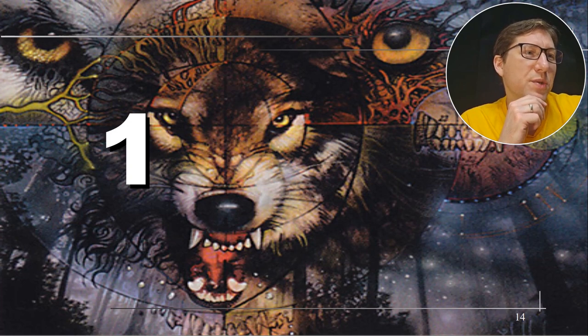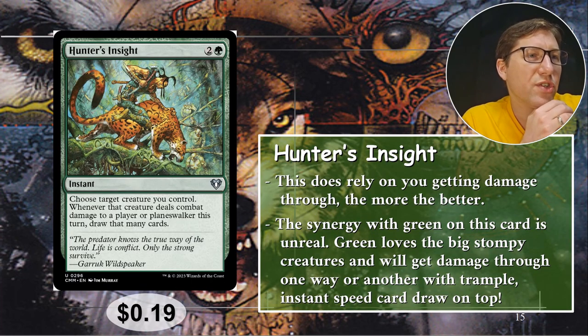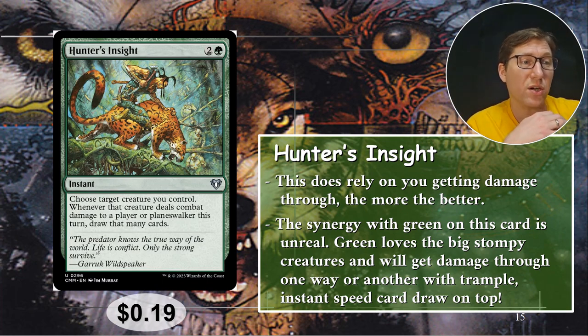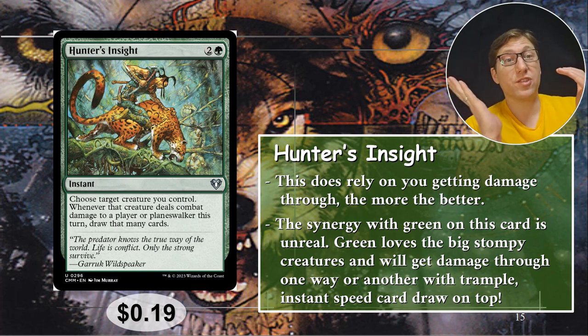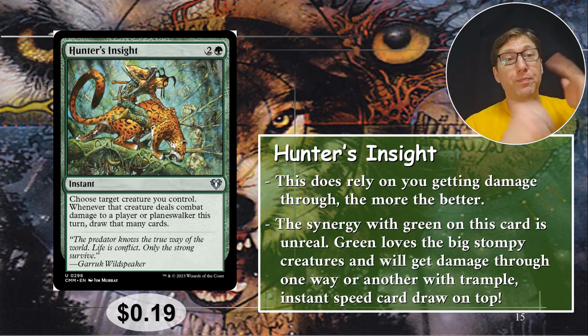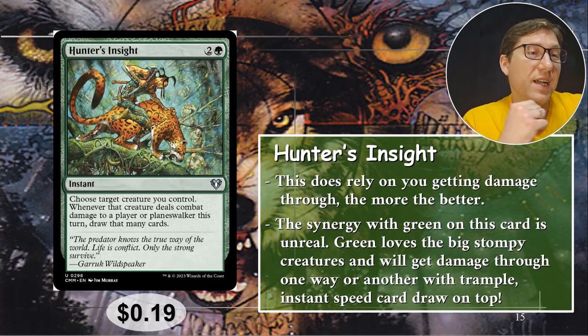Number one: Hunter's Insight. Two and a green, this is an instant. Choose target creature you control. Whenever that creature deals damage to a player or planeswalker this turn, draw that many cards. Green is all about those big stompy creatures — they're going to get in and do some big damage. Even with trample they'll still get through, and if you've got evasion, even better. You're going to do a nice amount of damage, and then at instant speed you do this combat trick where you suddenly get to draw a bunch of cards on top of it. It's really the salt on wounds kind of thing. 19 cents.